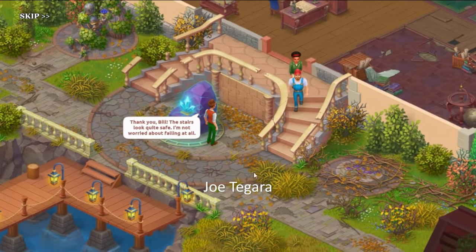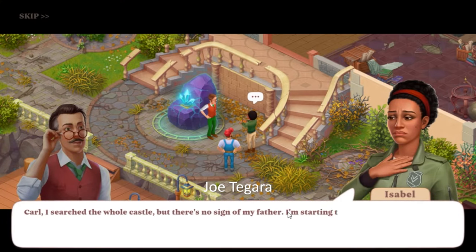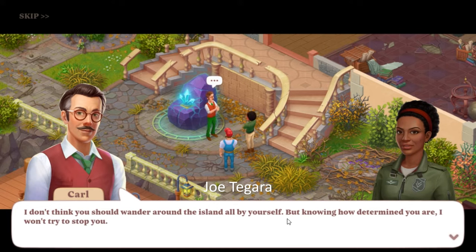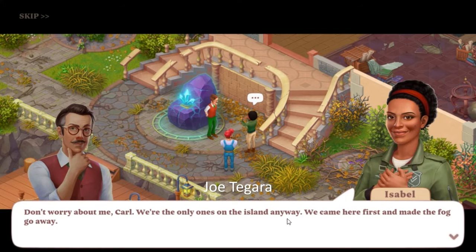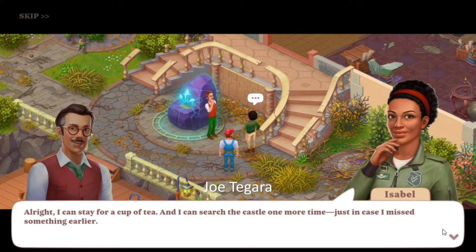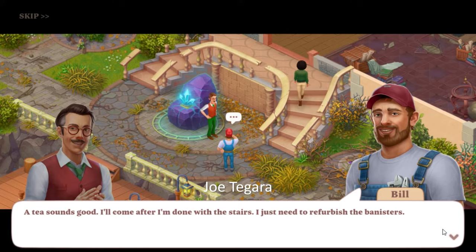Thank you Bill — the stairs look quite safe, I'm not worried about falling at all. Carl, I searched the whole castle but there's no sign of my father. I'm starting to lose hope — I've got to search the island. I don't think you should wander around alone, but knowing how determined you are I won't try to stop you. Don't worry about me Carl — we're the only ones on the island, we came here first and made the fog go away. Then let's at least have some tea with our friends; a cup of tea will surely make your eye sharper and your search more successful. Alright, I can stay for a cup of tea and I can search the castle one more time, just in case I missed something. Tea sounds good — I'll come after I'm done with the stairs; I just need to refurbish the banisters.